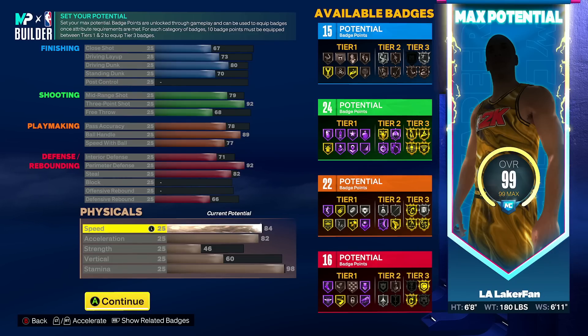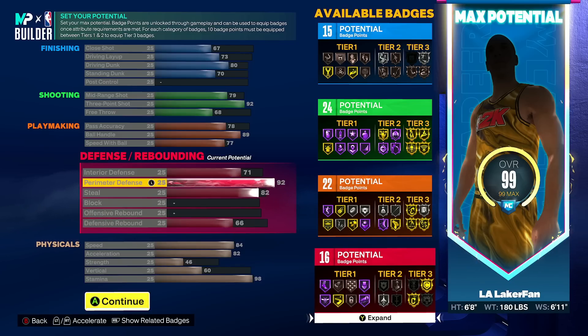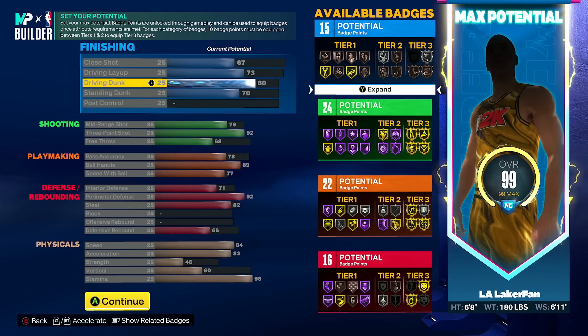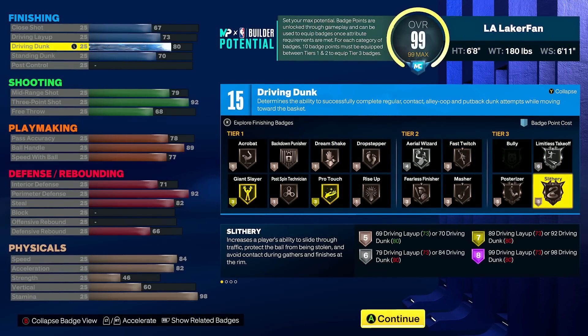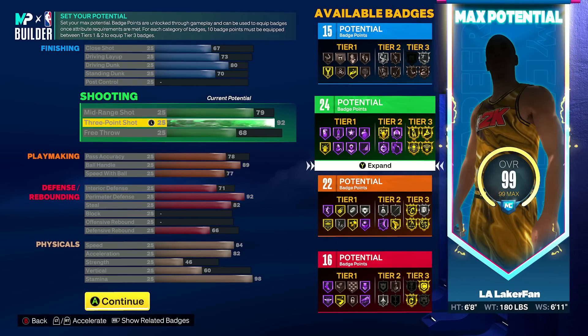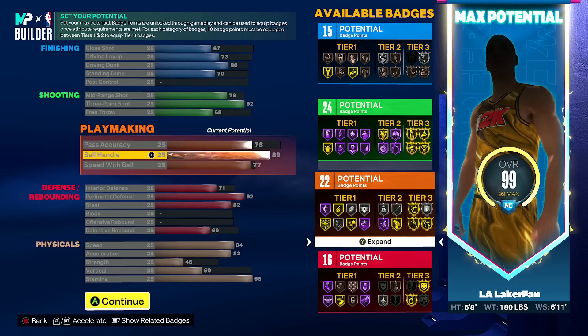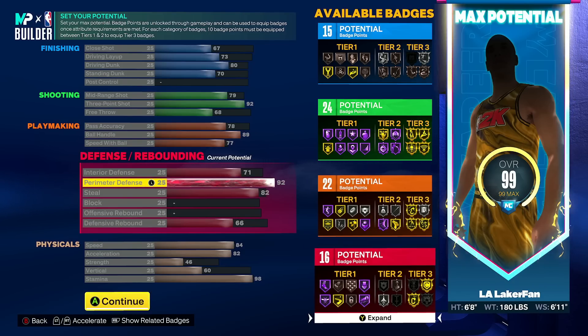We're kind of rambling a little bit — let's get back to the build. 84 speed, 82 acceleration, HoF quick first step, 98 stamina — all the really cool key things you need. This is a really niche style of player where they don't really care too much about poster or slithery yet they're 6'8. AK has really good movement and will be able to run all types of signatures and jump shots he's already comfortable with.